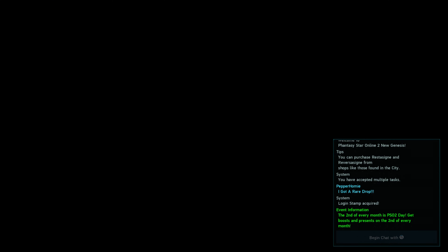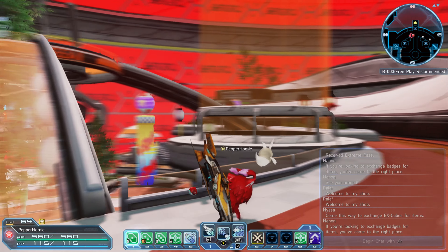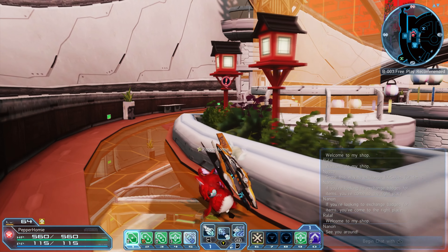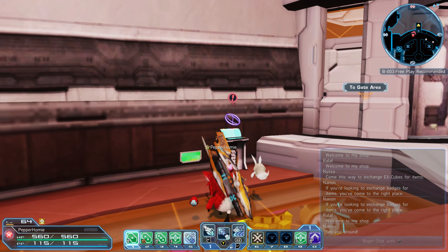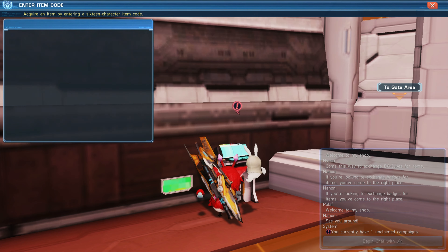Once you're in old PSO2, you just need to navigate to a Visaphone, which is a podium with a pink icon on top. In this example I will be using a Visaphone in the shopping plaza, which can be accessed from the elevator.